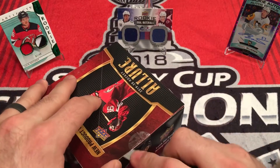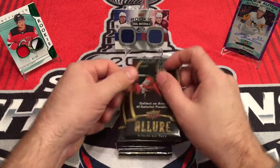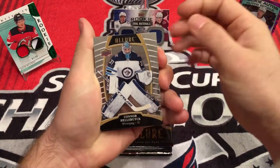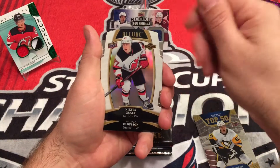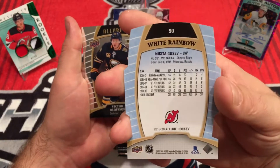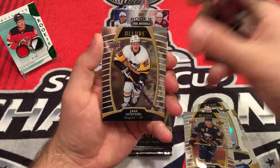They got me with the fake-out stickers on the side. Let's get started. First pack up, we got Connor Hellebuck, Teddy Bluser — Top 50. And we have the white rainbow, Nikita Gusev, rookie. Nice die-cut cards, very shiny. Victor Olufsen, rookie. Phil the Thrill, Jake Gusev.